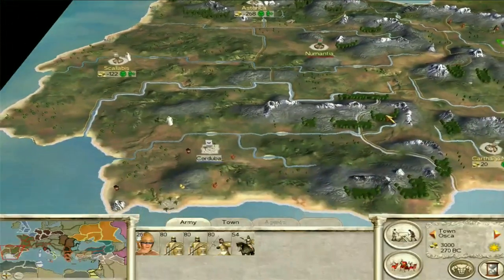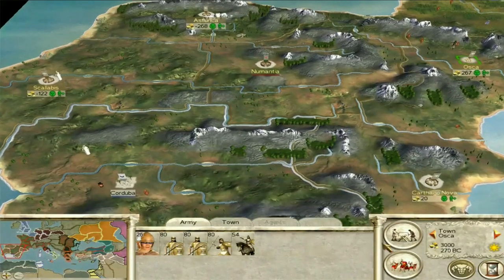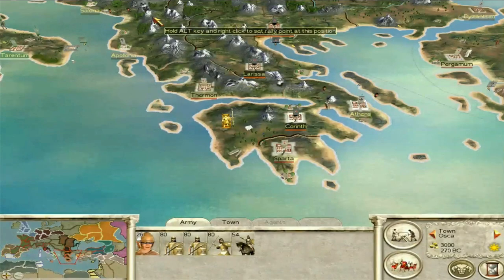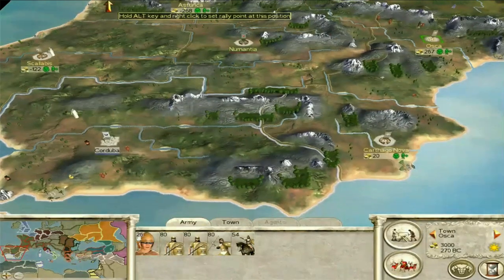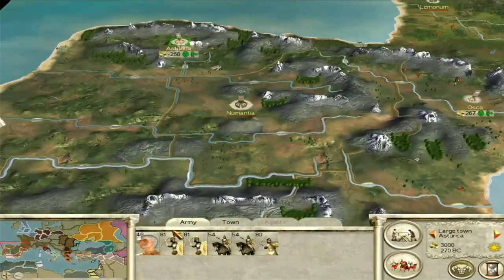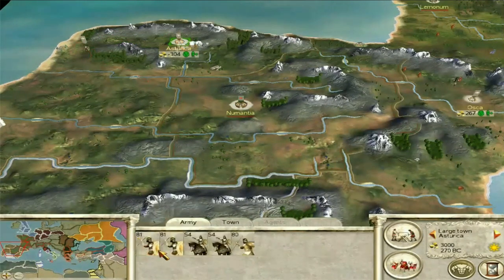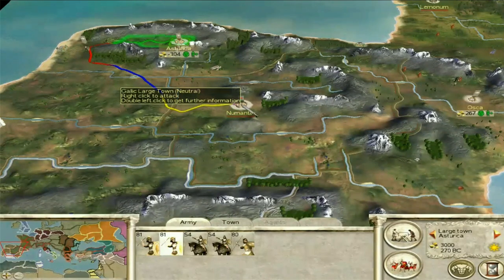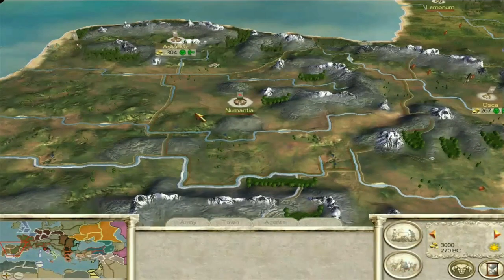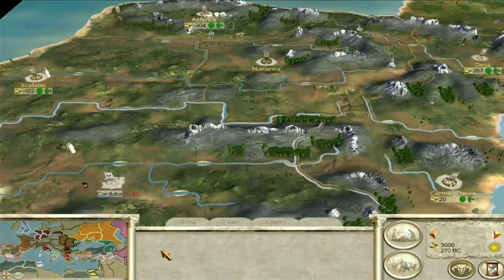The thing I find annoying about Spain is there's a deceptively large distance between all the settlements — only six settlements in quite a large area. Compare it to Greece where there are loads of settlements in a very small area. It takes a long time to get troops from Asturica, particularly because it's a mountainous region. On horseback it takes about three or four turns, five by the time you put it under siege. Infantry will take about six turns once under siege. So you might want to build up armies, but I would swiftly go for Numantia and Cordoba.